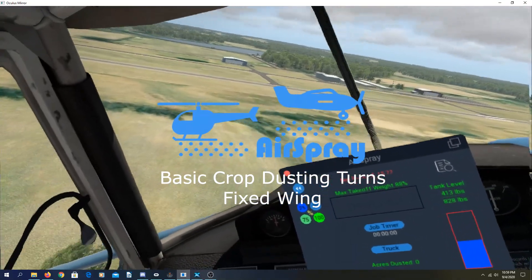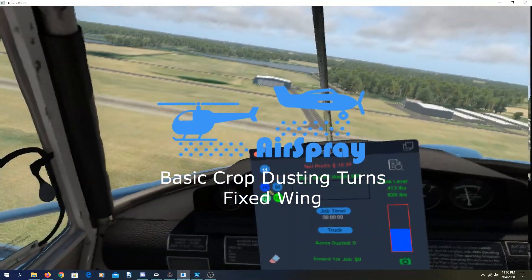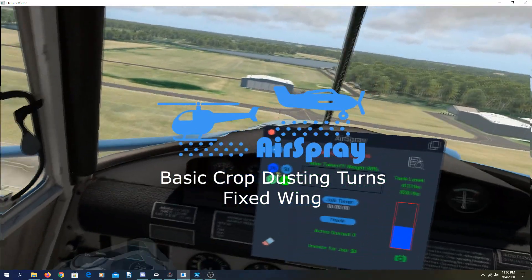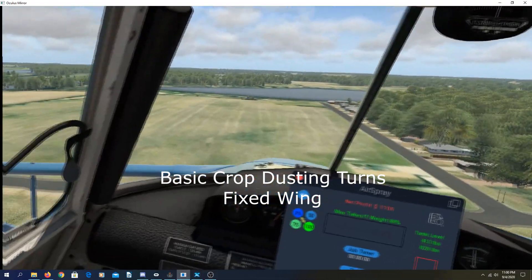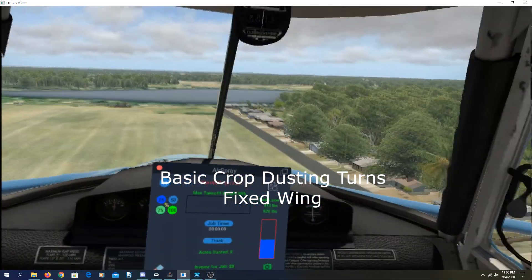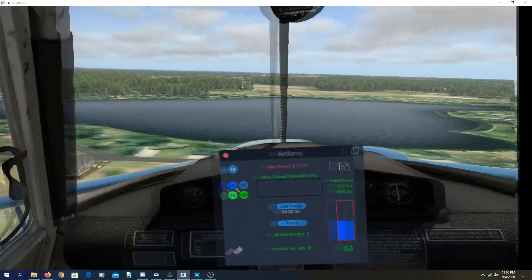The first thing I'm going to do is scout the field. This is our field right here, and I'm looking for any obstacles — we see that blue building is an obstacle, there's a house down there with some trees. We're also looking at wind direction; the wind is blowing from our right to left.